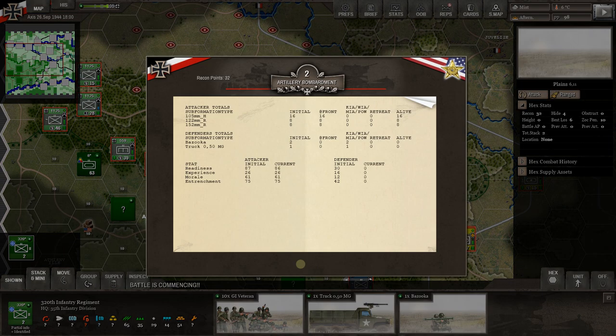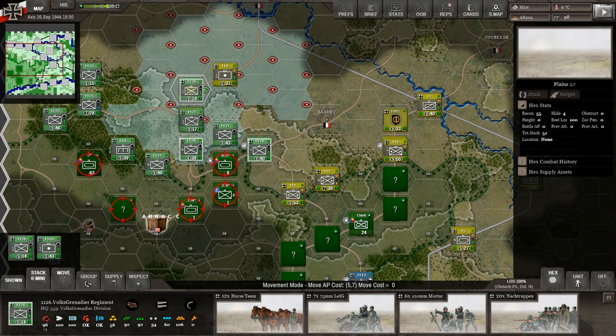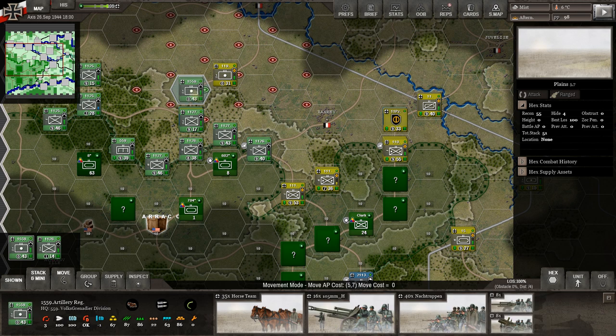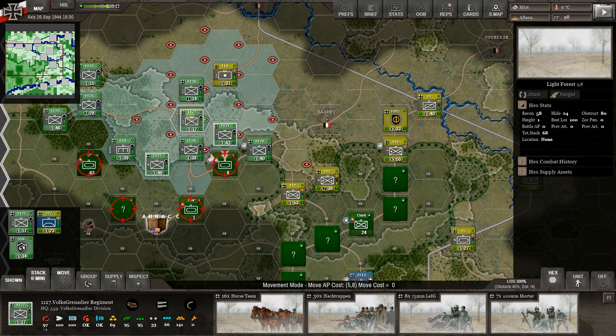Let's use the 1559th divisional artillery against infantry. If we hit this unit we might be able to destroy it completely — and sure enough we do: two bazookas and one truck, that whole unit is gone. Then the regimental artillery targets infantry: 10 GI veterans all killed with that mortar attack. That counter is just gone.